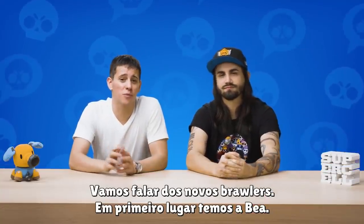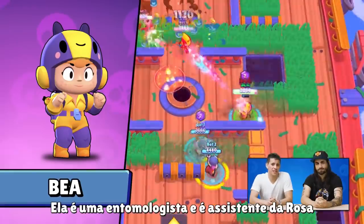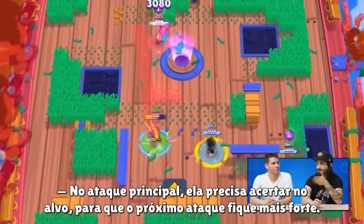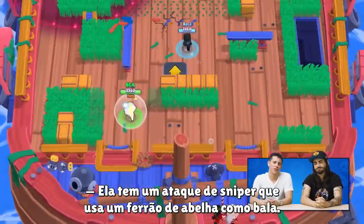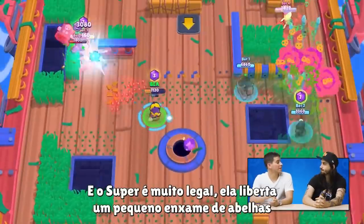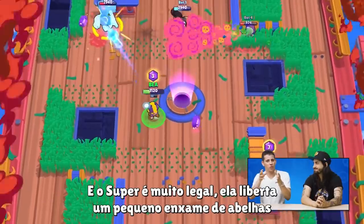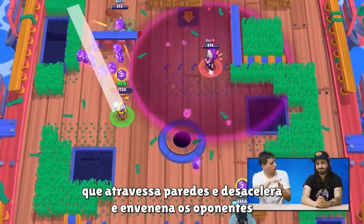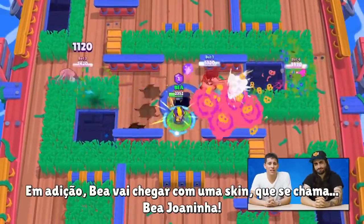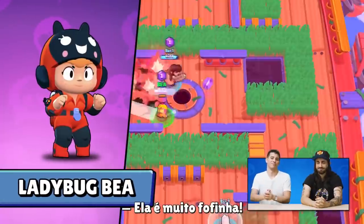Let's talk about the Brawlers. First and foremost, we've got Bee. She's an entomologist and Rosa's assistant. Her main attack needs to hit her target so her next hit gets stronger. She's got a sniper attack that uses Bee Helper drones as the bullets. Her super is really cool — she fires a little swarm of bees that can go through walls, and slows and poisons her enemies. Bee will also be coming with a skin called Ladybug Bee, and it's super cute.